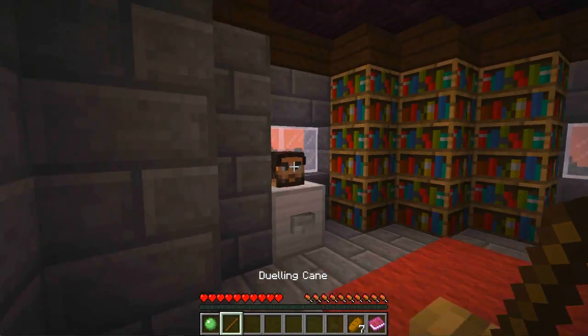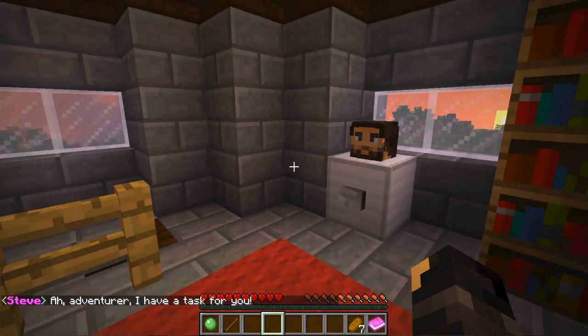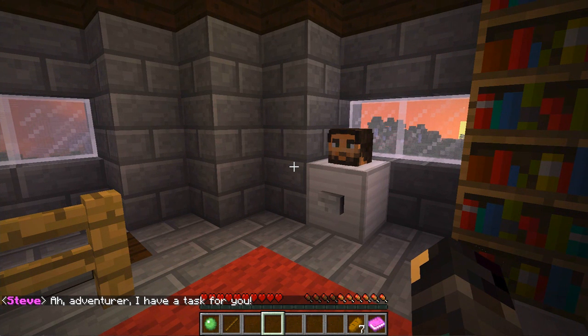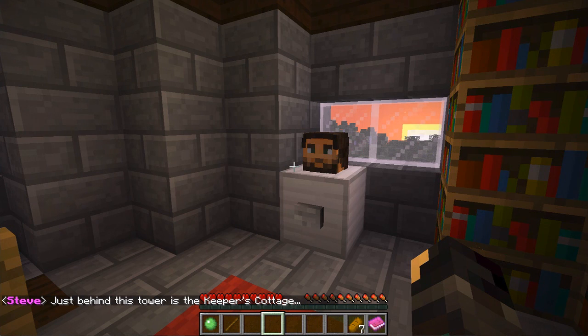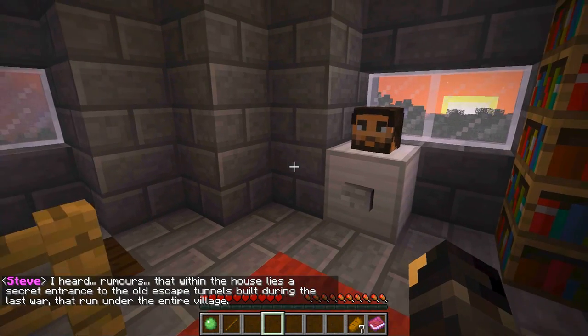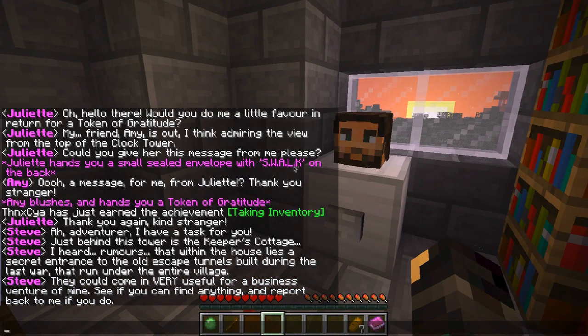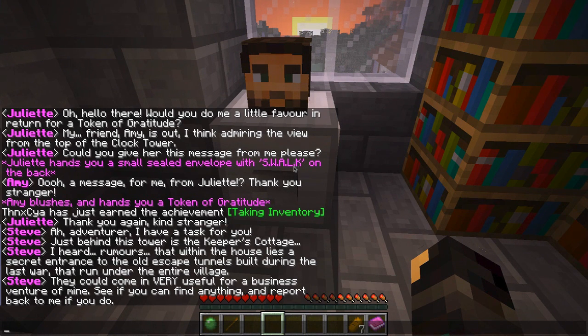This is the guard tower — Resident Guard, Captain Steve. A dwelling cane — a duelling cane! I'm going to steal one of those. Let's go check this dude out — this is like a baton. Can I baton you? You can do nothing about it because you're a block. So what does this dude have to say? 'Adventurer, I have a task for you.' He's Scottish as well. 'Just behind this tower is the Keeper's Cottage. I heard rumours that within the house lies a secret entrance to the old escape tunnels built during the last war. They run under the entire village — they could come in very useful for a business venture of mine. See if you can find anything and report back to me.'